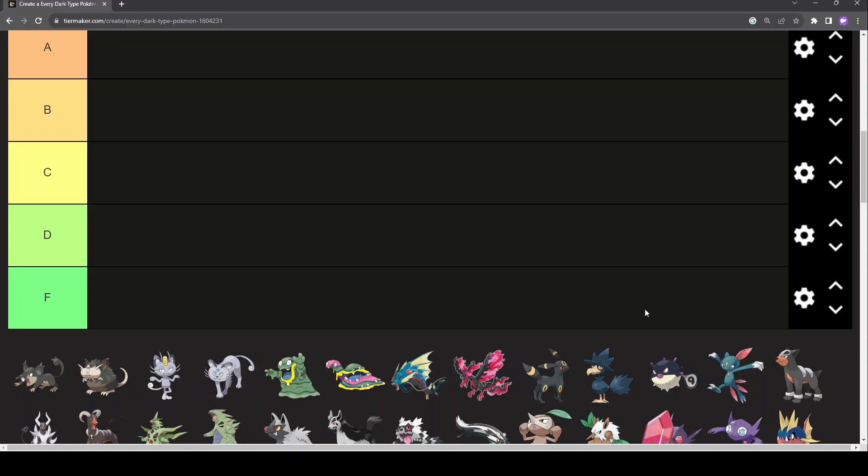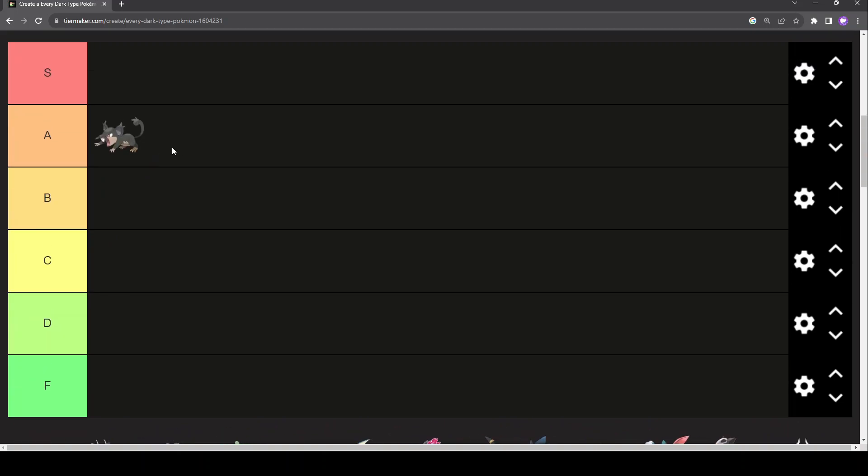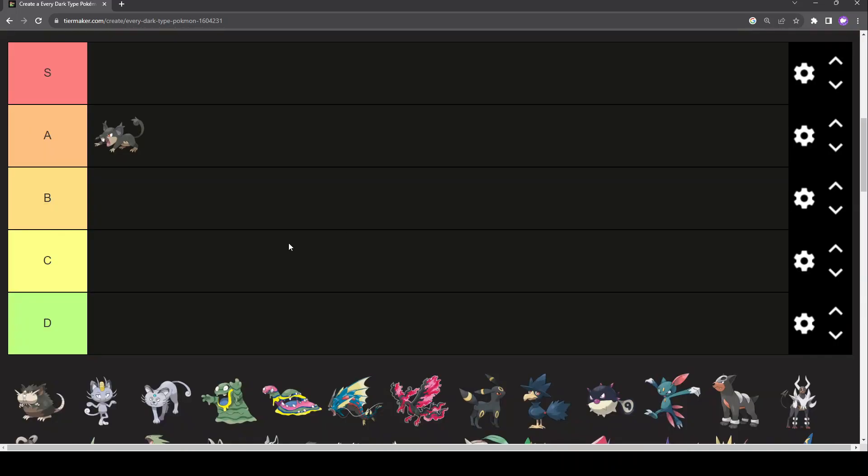So here we go. I am going to do every Dark-type Pokémon. Starting off, Alolan Rattata — an A-tier Pokémon. Rattata itself is like B to C-tier, but Alolan Rattata, A-tier.